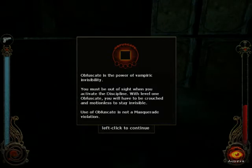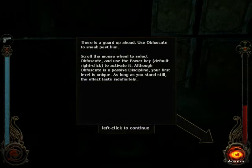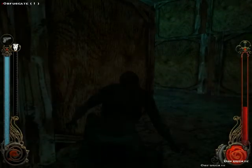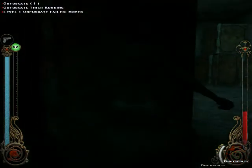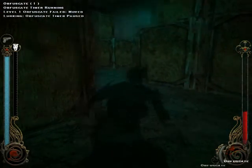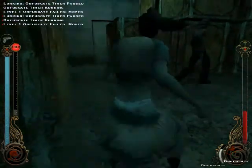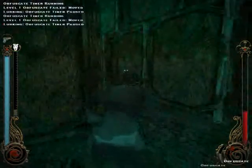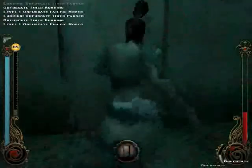Here we have our invisibility discipline. You must be out of sight when you activate this discipline. With level one, you will be crouched and motionless to stay invisible. It's not a Masquerade violation, which is awesome. There's a guard up ahead — use invisibility to sneak past him. You must be crouched. I'm invisible! Pretty much you just have to get out of sight and then quickly sneak behind him. That's not too hard.